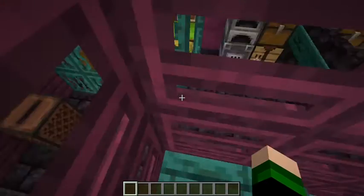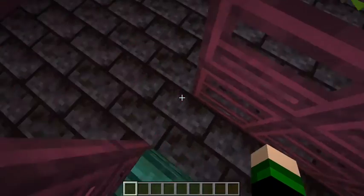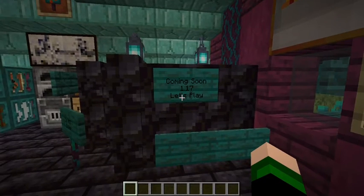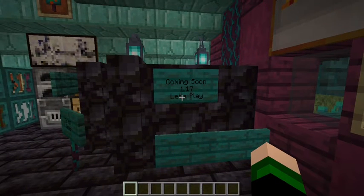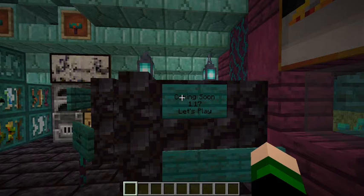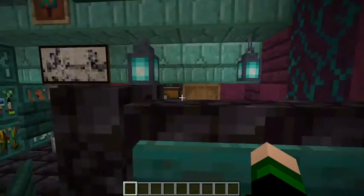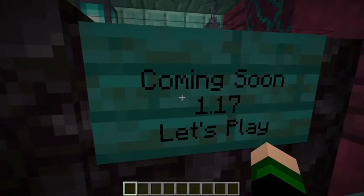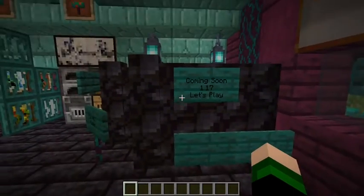Coming back down the tower and to the left is the only part of the workshop that is still under construction, and that is because that's our 1.17 survival area. On the other side of this wall there's nothing to see but some shipping boxes, and this is where we're going to put the inspiration for our let's play when the time comes.